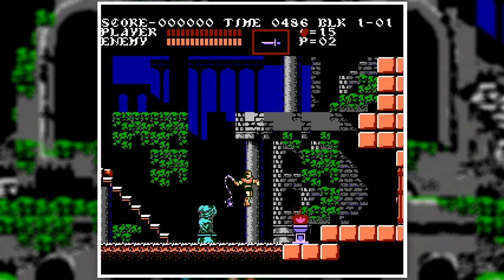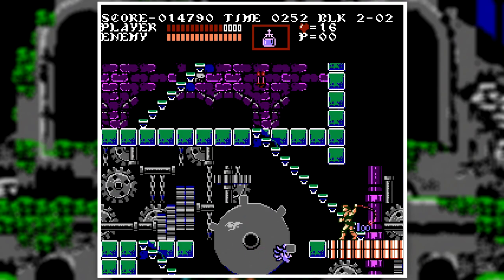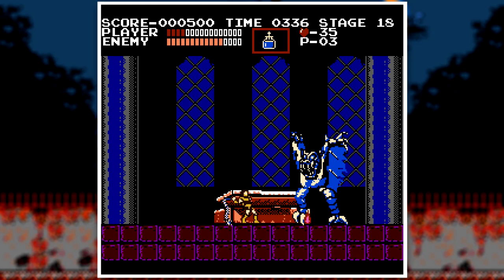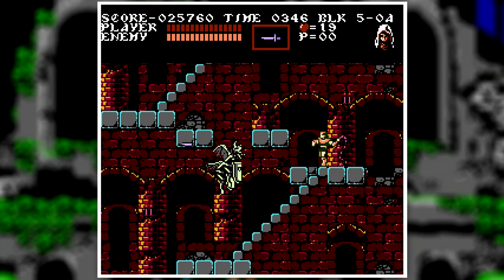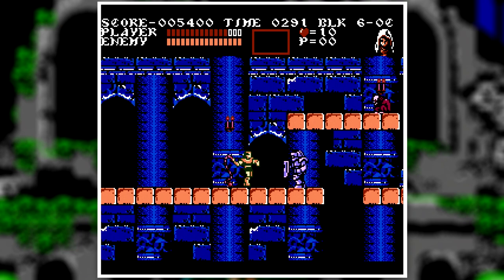First things first — the story takes place in the year 1476, actually making this a prequel. Count Dracula and his army of monsters is attacking Europe, and of course the Belmont family are called to help. To save Europe, you must travel to Dracula's castle, defeat his army of monsters, and defeat him once again. You play the role as Trevor Belmont, another member of the Belmont clan. He's very similar to Simon, only he has a headband, which makes him cooler.